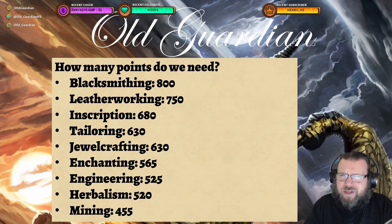First of all, let's take a look at how many knowledge points we need. All professions are not created equal. Blacksmithing requires a whopping 800 knowledge points to max everything. Leatherworking at 750, whereas Inscription gets by with 680, Tailoring at 630, Jewelcrafting at 630 — and all of these professions have the same methods to acquire points. So Blacksmithing is very time-consuming.